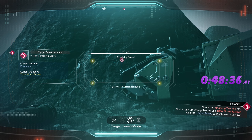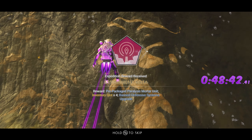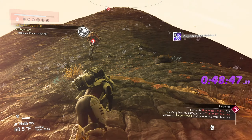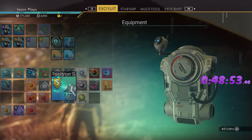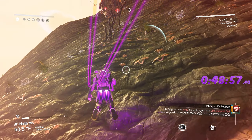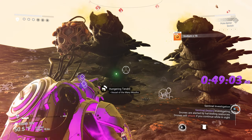It's right over there — perfect, almost meant to be. Hungering tendrils — we need to get eight of these worms, so we need to kill eight of them. Let's install some of these upgrades here — done and done. One down, two — come on — two.